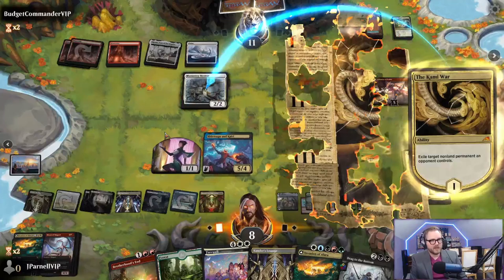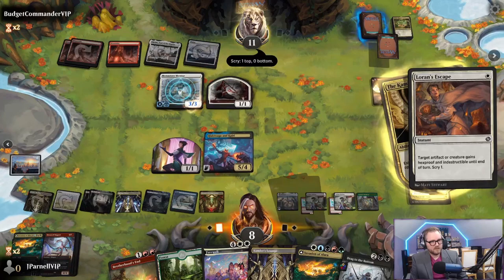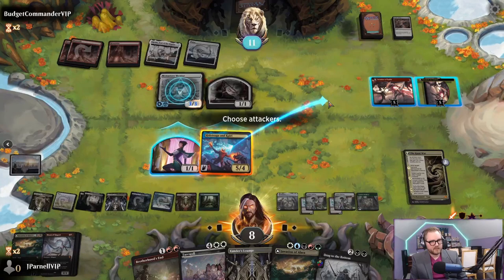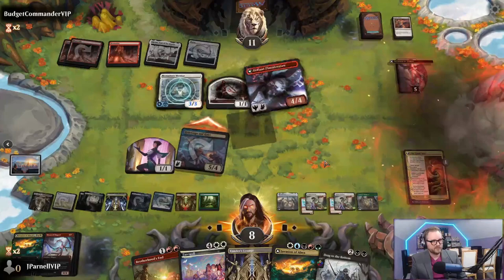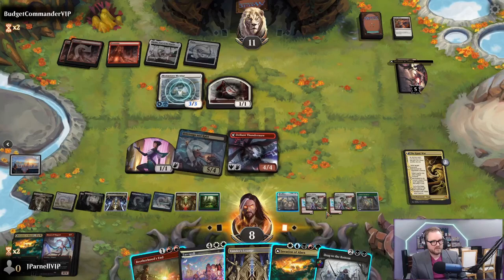Gains indestructible - nice. In that case we're going to attack. I don't know what happens - probably nothing good. We'll get another dragon. It's kind of the same thing because this is still lethal for next turn. We could do another Invasion of Alara - nah, let's just wait.